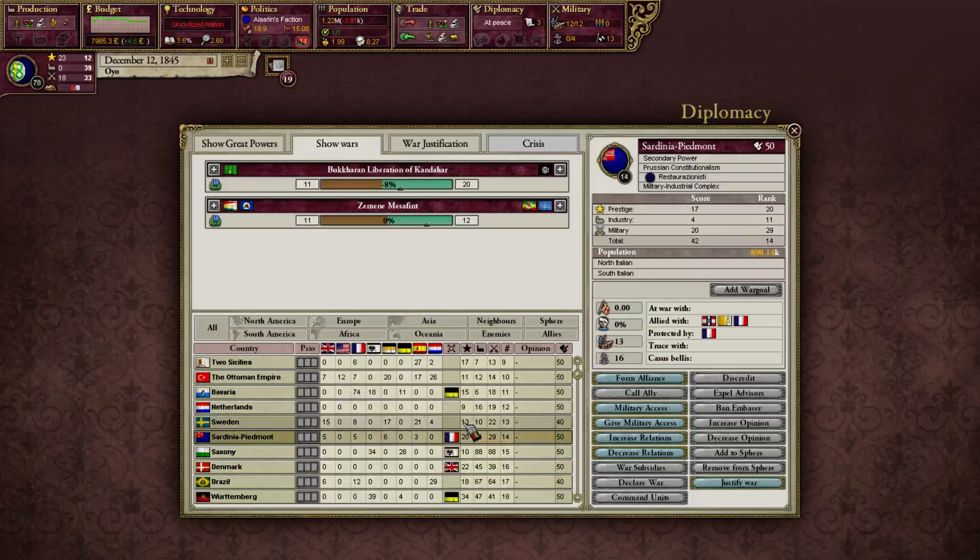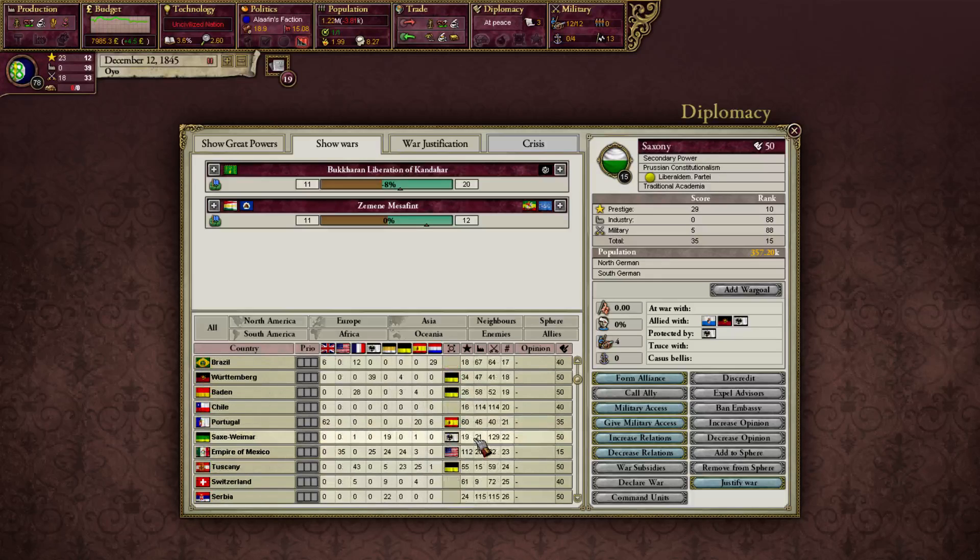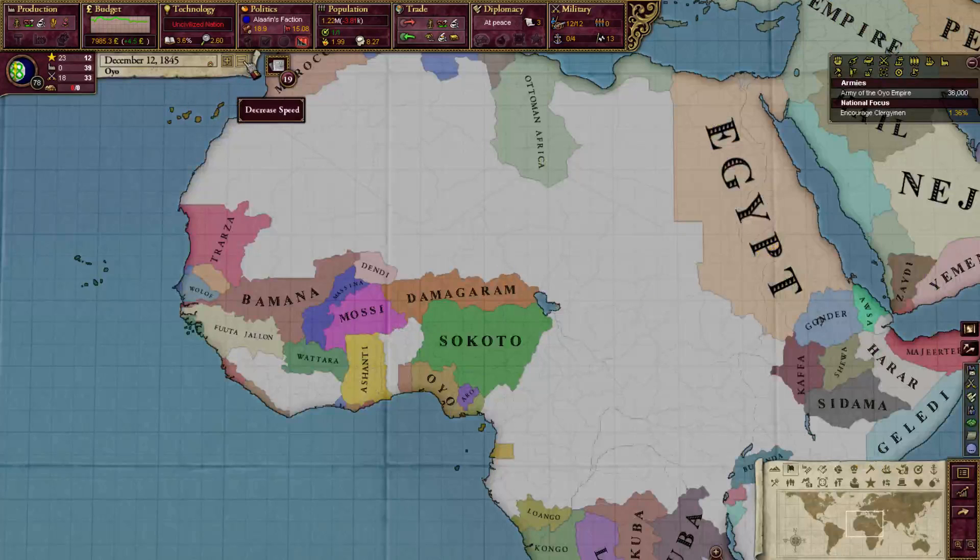This means I don't have a lot to fear from most other nations — only great powers and secondary powers can really threaten me. They will start getting up in rank soon as they develop industry, something I can't do yet. I would assume that once I can Westernize — in about 30 years or so — I'll probably end up around rank 20, which would be pretty decent.